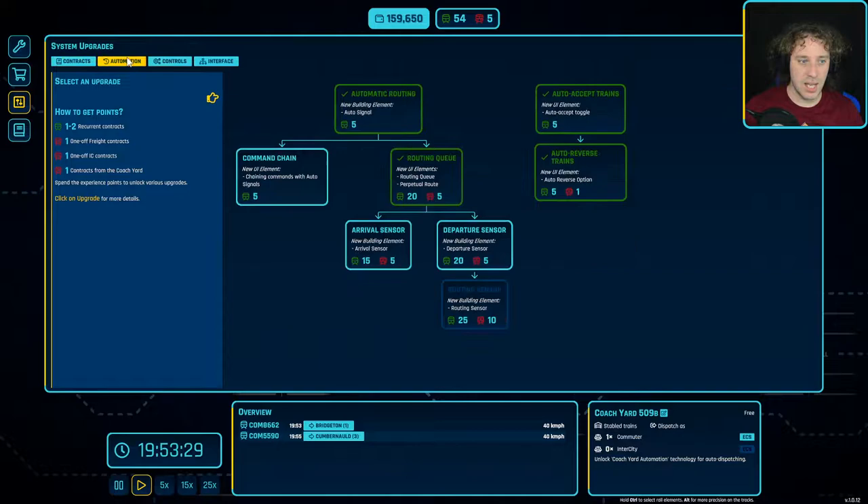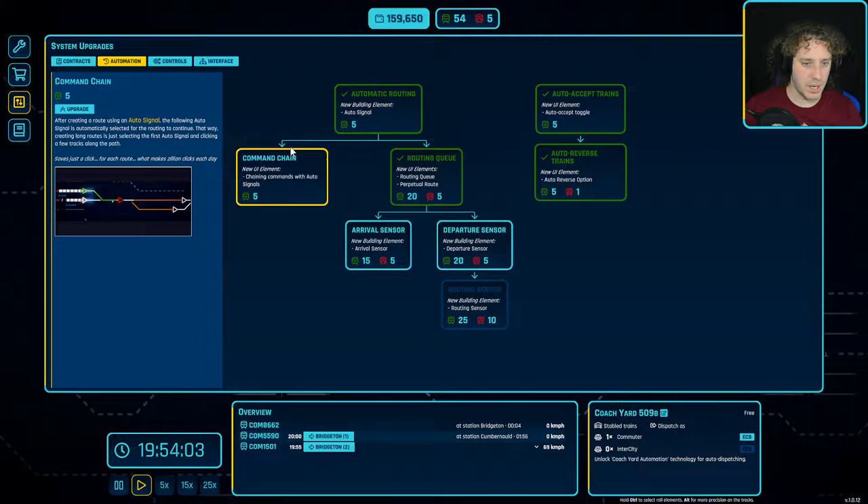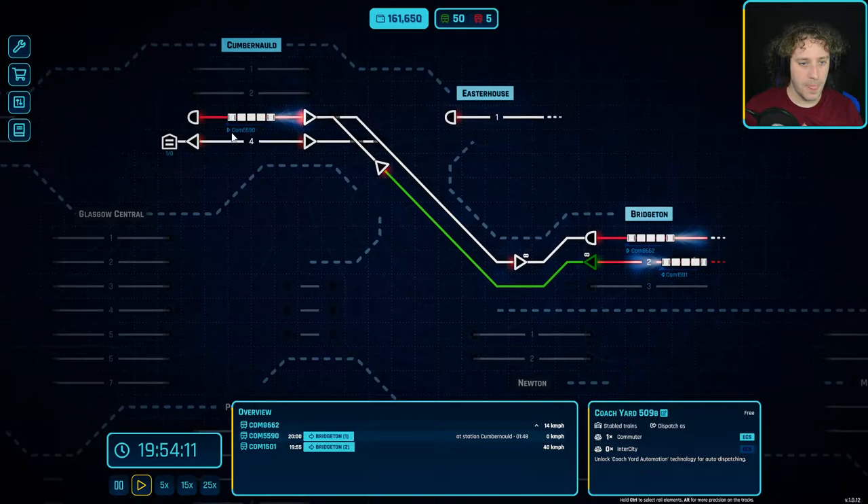I do want to expand the network, but one of my main goals this time is to get more of the automation things unlocked. I have tutorial videos on the automation, so if you don't catch it in the episode check out my YouTube channel for the guide. I've got two videos on the whole automation section and you can also find the guide on Steam. We're going to do command chain because we've got plenty of green experience.